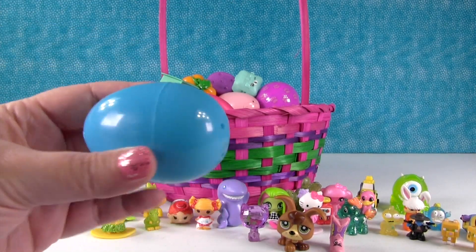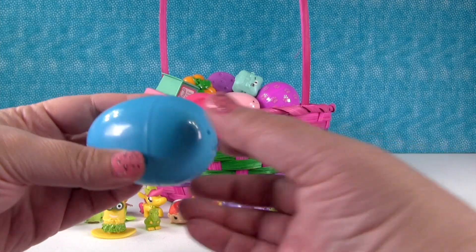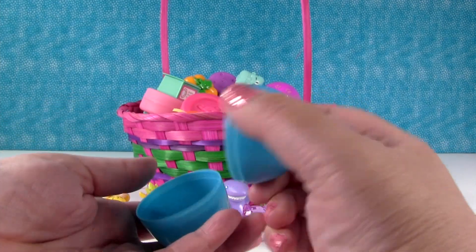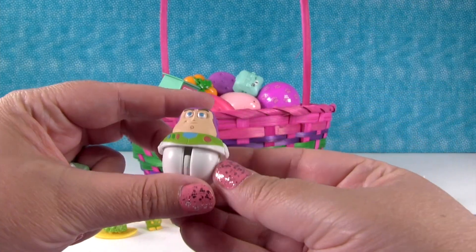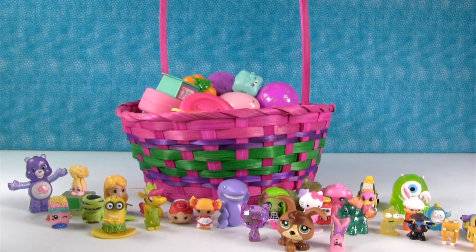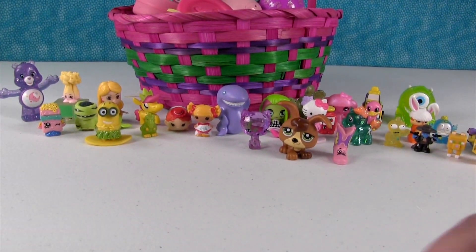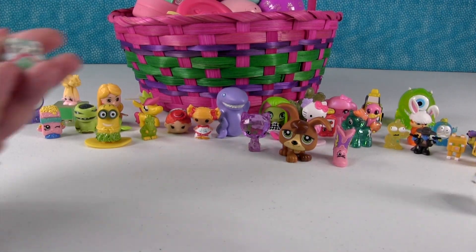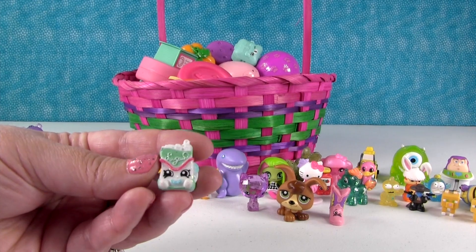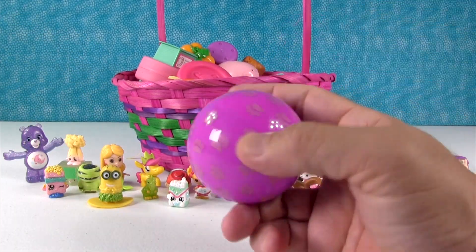Time for a giant blue egg. This one makes intriguing noises. It's Buzz Lightyear! And this is a Zingums — no matter how you roll these, they don't tip over. They're like Weebles but different. And I have a Shopkins Season 1 — this is Sugar Lump, another ultra rare. It's like the original Fluffy Baby, but not fluffy.